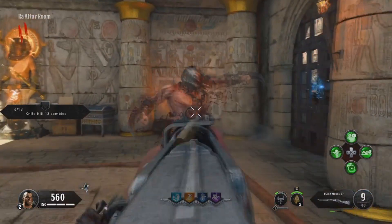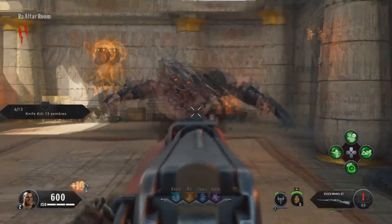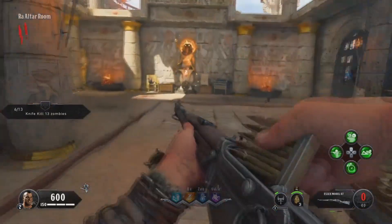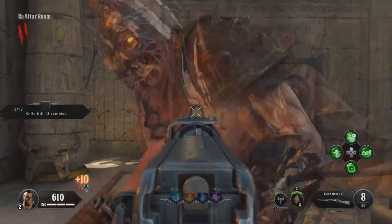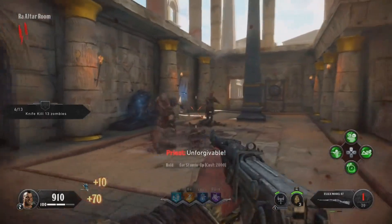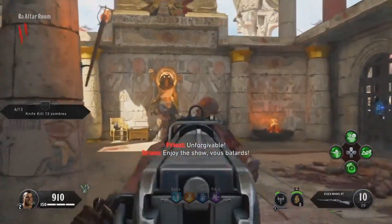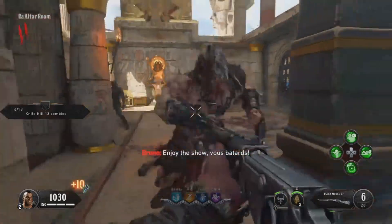As you can see here on round one, I pretty much just knifed. You're also going to want to bring the Essex model. It's really helpful against all the champions — about as good as the other wall guns — and it saves you points in the long run. Just bring it along and you'll have a good time.